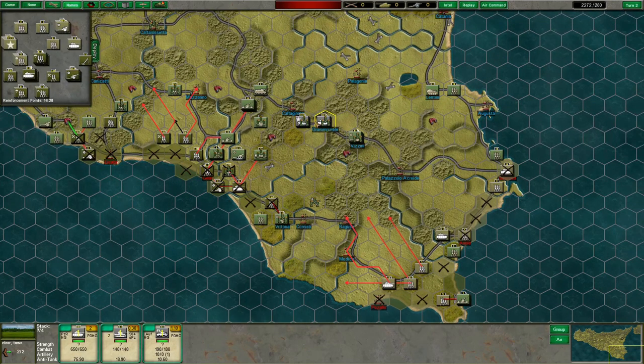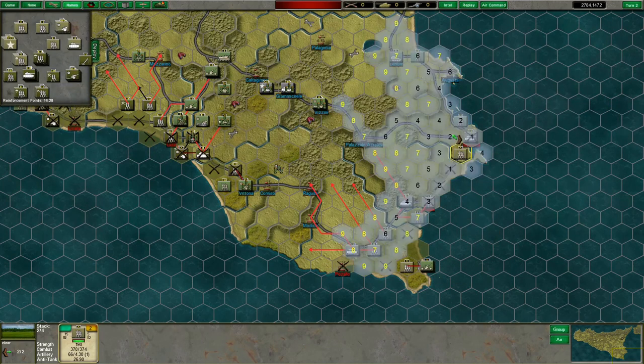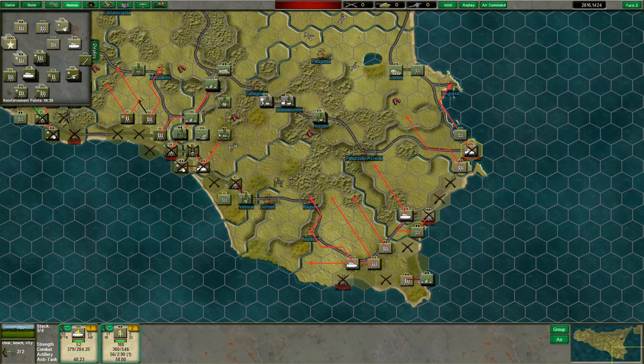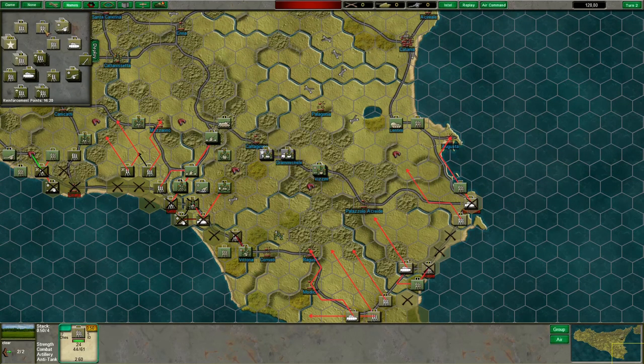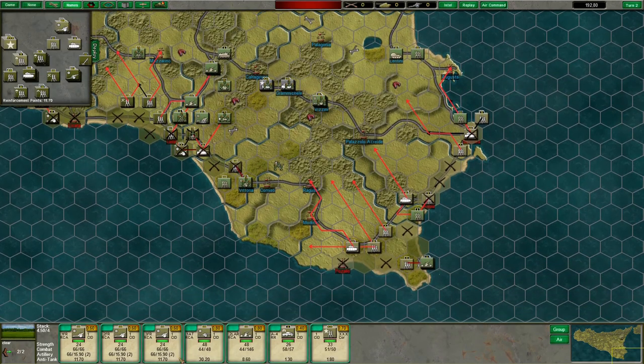Panzer Division Hermann Göring is still stationary but will almost certainly start moving this turn — they're going to be an issue shortly. Elements of the 51st move up to clear that MG unit. The 5th Infantry Division spreads out — I actually want them to take Augusta. It's a bit of a gamble to go running straight at it right now, but I want that port. Let's start bringing in reinforcements. Bring in elements of 50th Northumbrian through the recently captured port of Syracuse to back up the 5th. Bring in 5th Division's Machine Gun Battalion, the rest of 5th Division's artillery, and their divisional HQ.